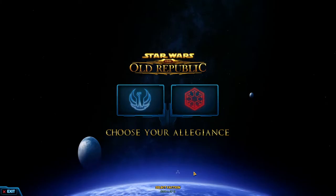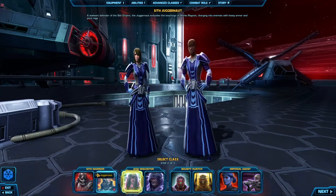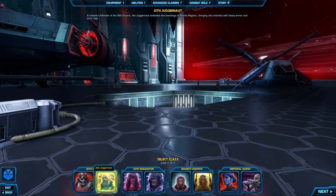Hello and welcome to a series I'm going to be doing. My name is XO and we're going to be playing Star Wars: The Old Republic. We're going to pick the Sith section, the Dark Side section, and play the Sith Warrior questline. There are two choices between Sith Marauder and Sith Juggernaut — I'm going to be doing Sith Juggernaut.